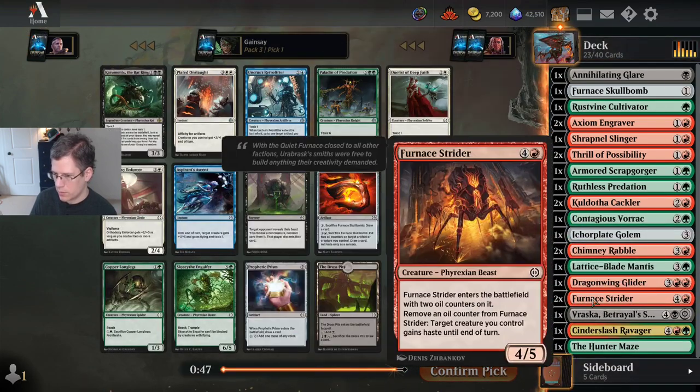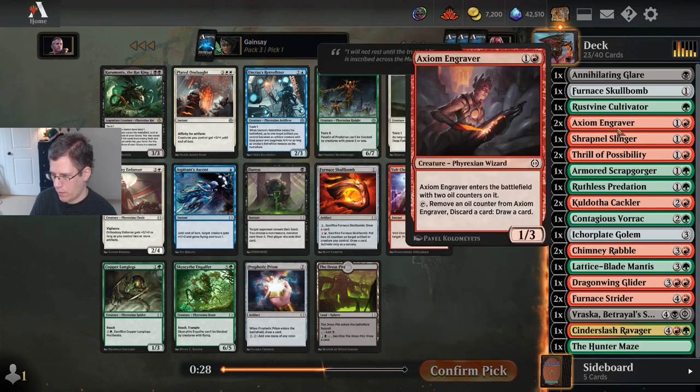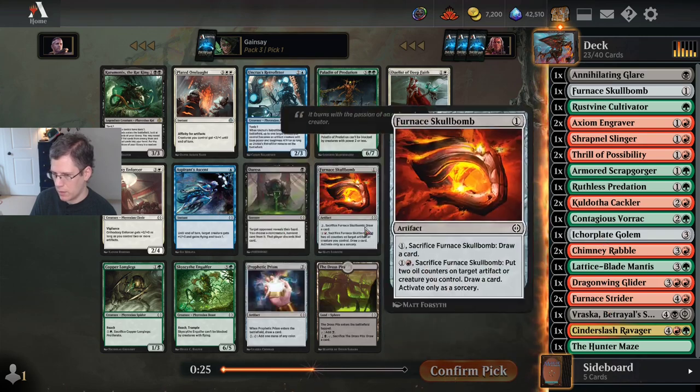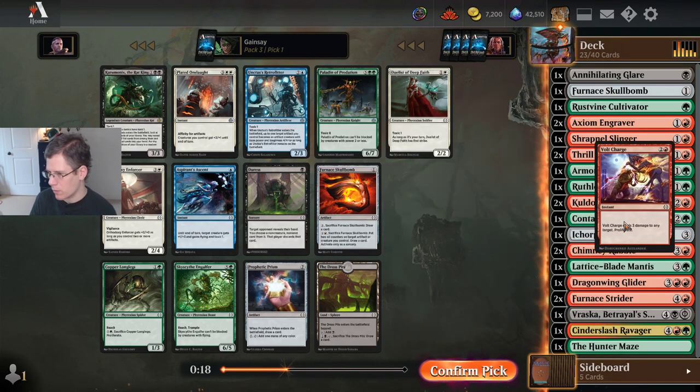I do think I want to splash black at this point, so I should probably be looking for cards that are going to enable that. There is a Prophetic Prism that would enable it, but I think I'm just going to take Volt Charge. I do have plenty of cards I'm fine playing, so I can afford to use picks on Terramorphic Expanse if I see it, or Blackleaf Cliffs, stuff like that.